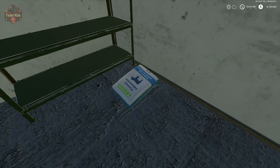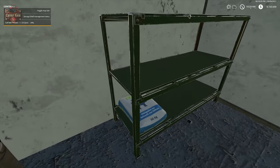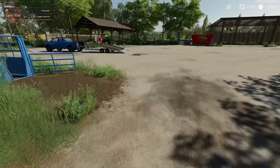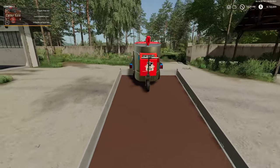We come up to the corner, hit R to go into the management menu, and we can eject one bag at a time. We're going to leave the other bag there - we won't need it yet.